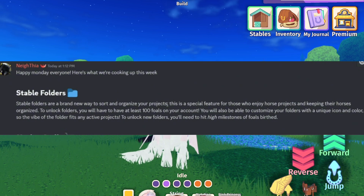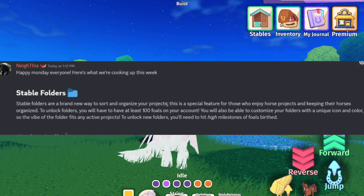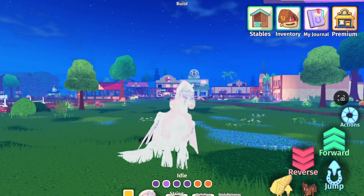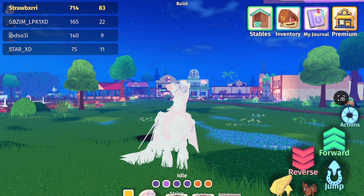This is a special feature for those who enjoy horse projects and keeping their horses organized. To unlock folders, you'll need at least a hundred foals on your account. You'll also be able to customize your folders with a unique icon and color so the vibe of the folder fits your active projects. To unlock new folders you'll need to hit a high milestone for foals.